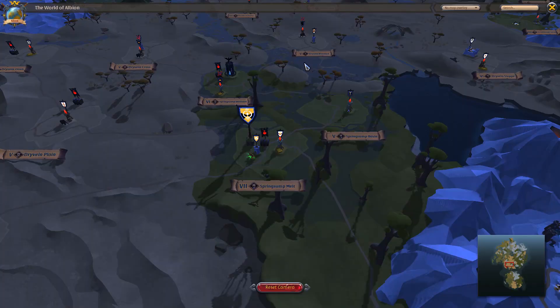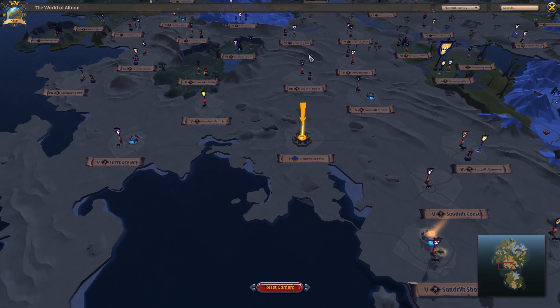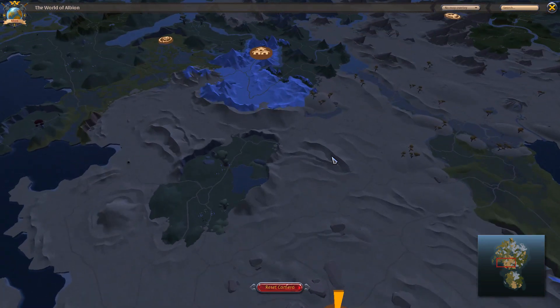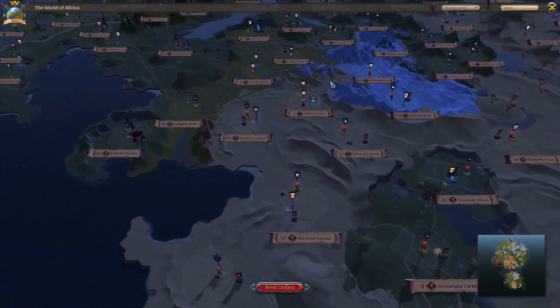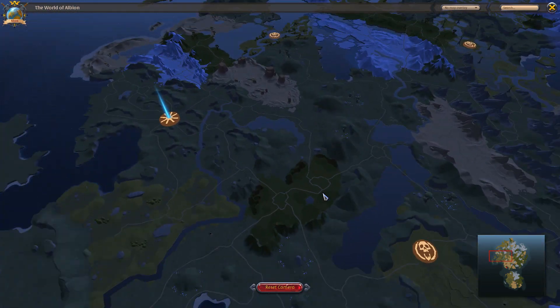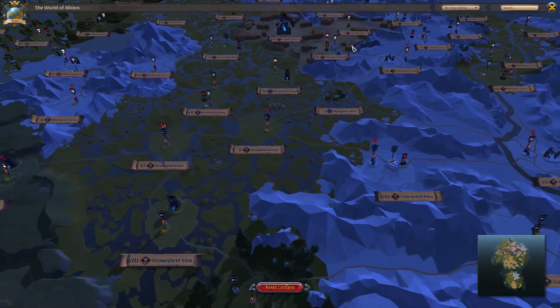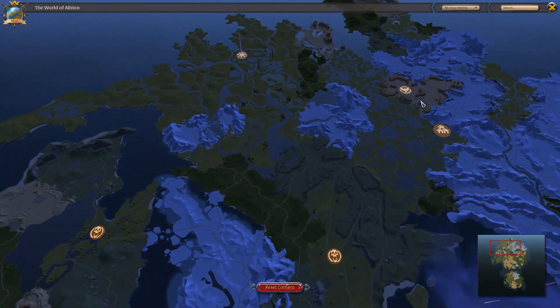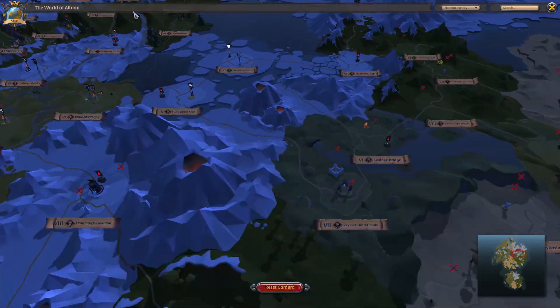So today I'm going to be showing you what you can do in the black zone. First of all, you can do roaming, you can do ganking, you can do gathering. You can also do crafting in your hideouts, which I will explain later. You can also get overrun by 200 people trying to get your 4.3 gear set. But the best thing of them all, you can do PvE for more fame.